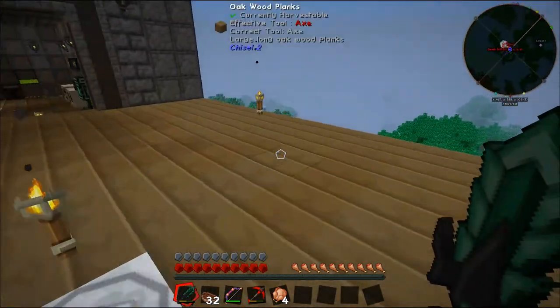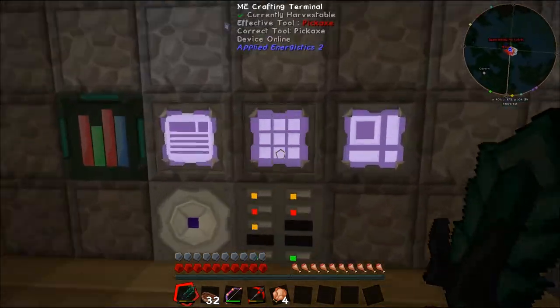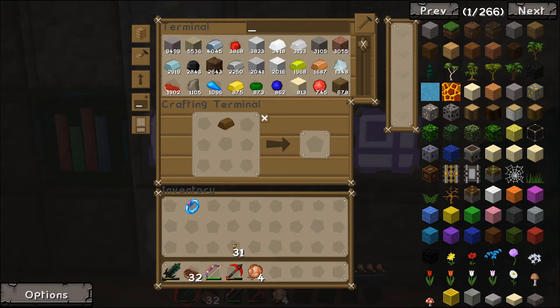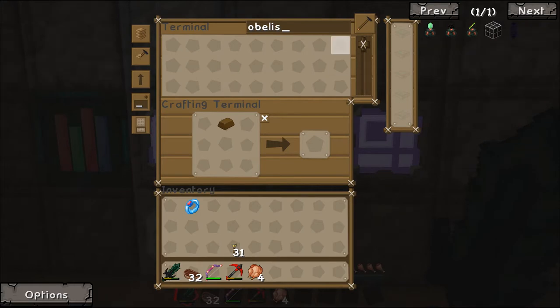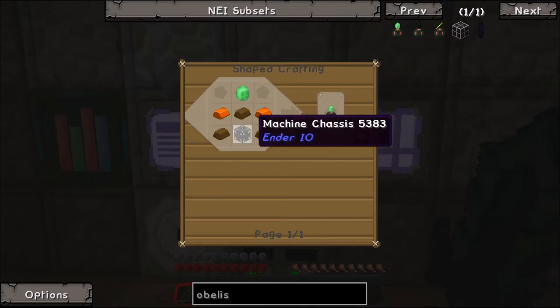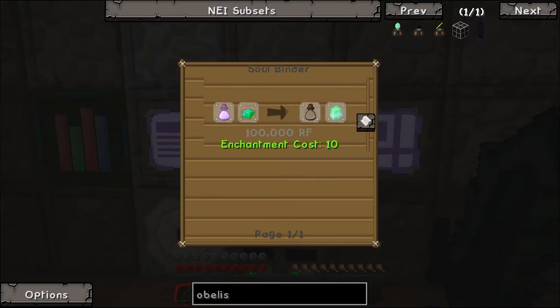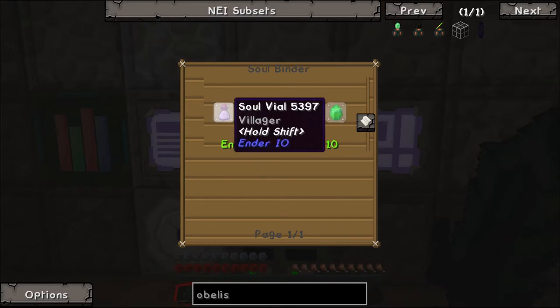This episode we want to crack into making an attractor obelisk. If we type 'obelisk' into NEI we should bring up the attractor obelisk from Ender IO. We may even have a machine chassis in our AE system. We need an enticing crystal - for that we need a soul vial with a villager in it, and an emerald.